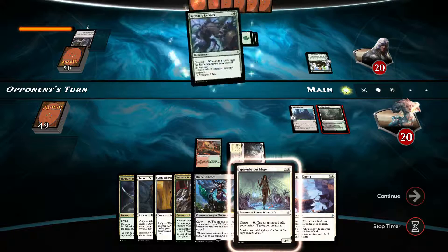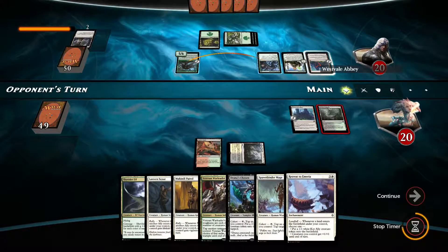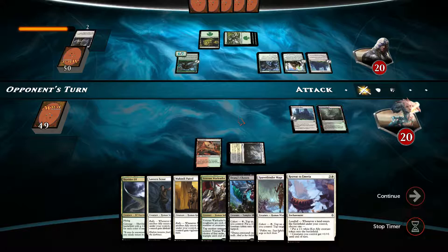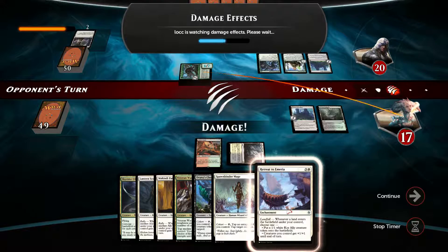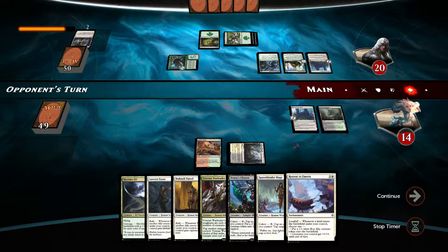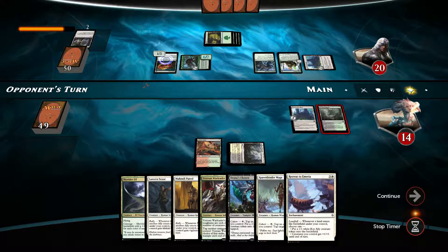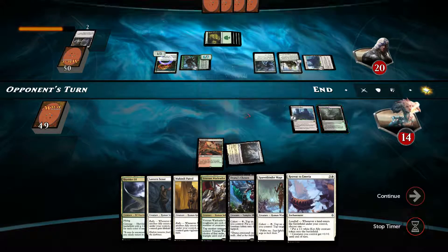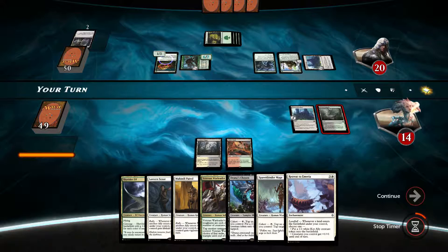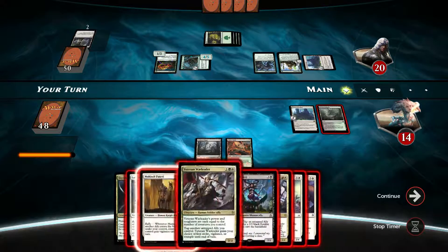Let's think this through — what do I want to do here? We do not care about Retreat to Umeria just yet unless we draw into the lands. There is the Abbey here too — this becomes a 6-7, already scary news for us. We're already at 14 health here. He gets a land out, along with Loam Larva. Retreat to Kazandu is going to put more counters on — this is bad news.